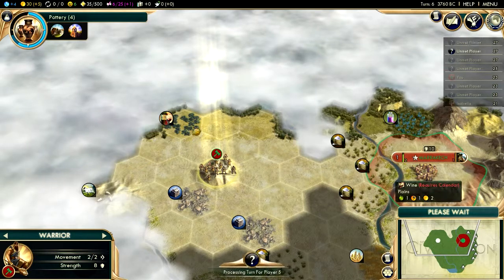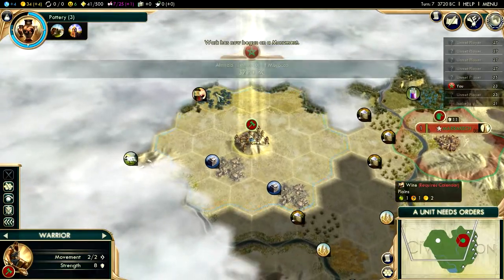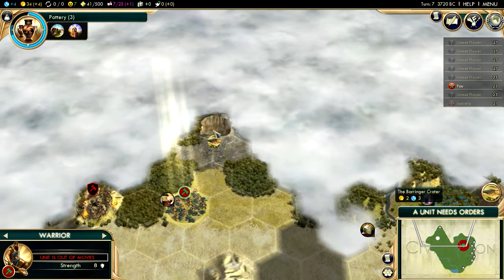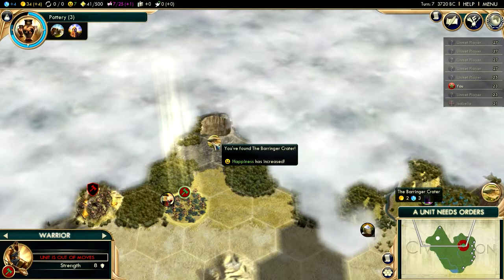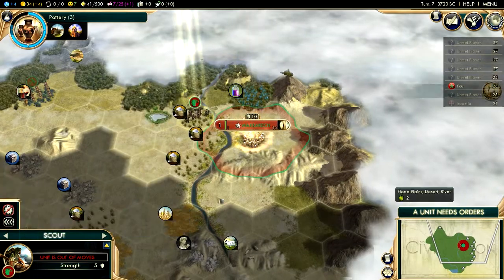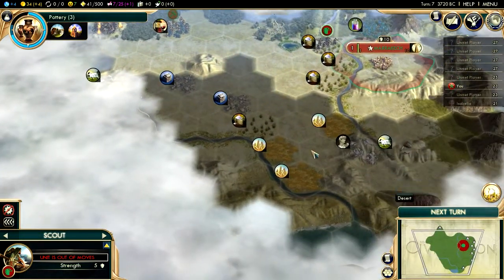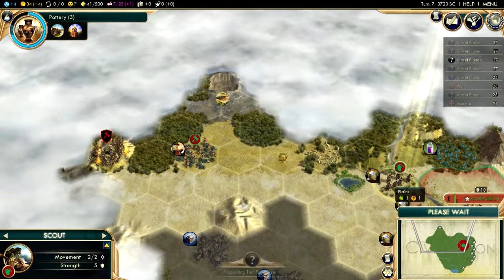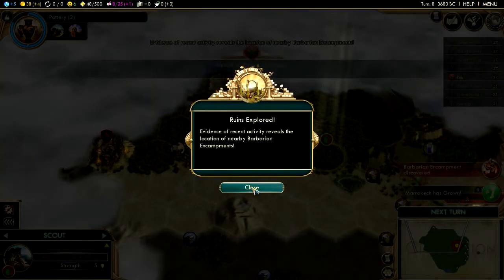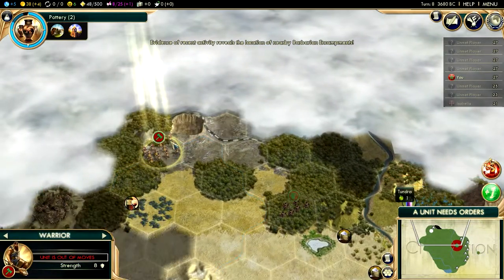I see another potential area to establish a new city — a new natural wonder nearby, very nice. There's also a Berringer creator, I think that's new from the DLC. We have finally got some ruins of our own. I'm still a little bitter over Spain getting the ruins I wanted. Location of nearby encampments — that's not really something I want a lot. But we have found a city-state, so that's something to be happy about.